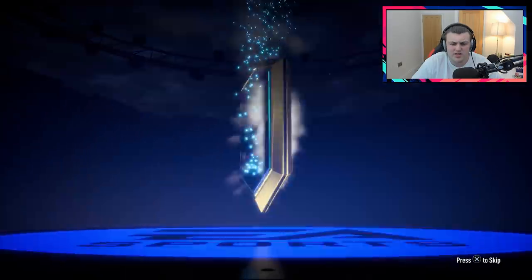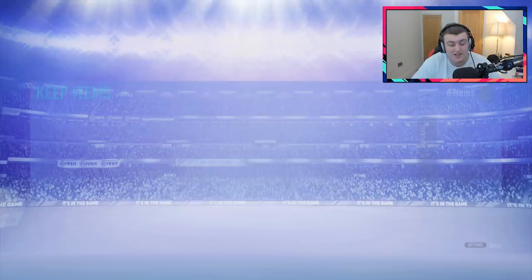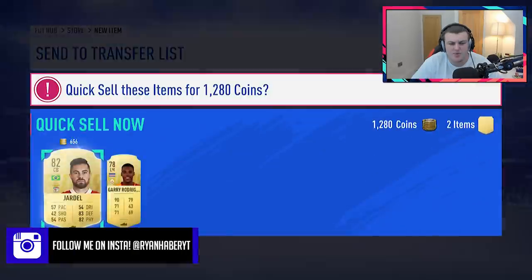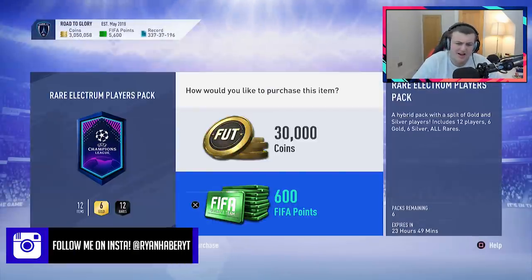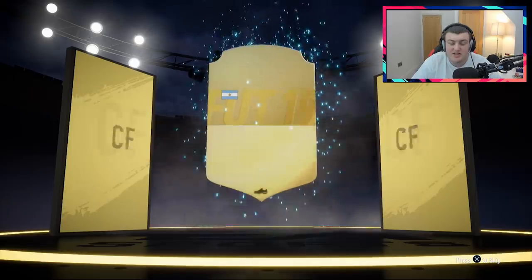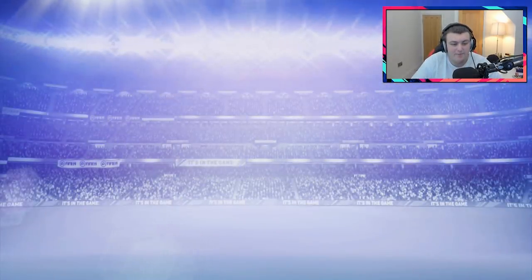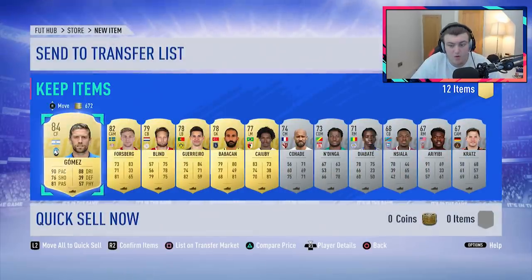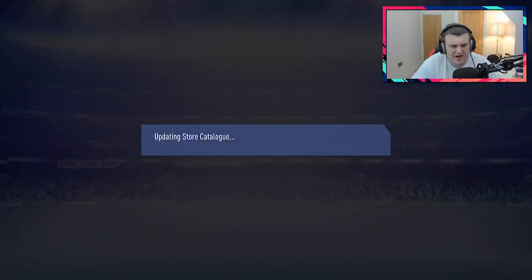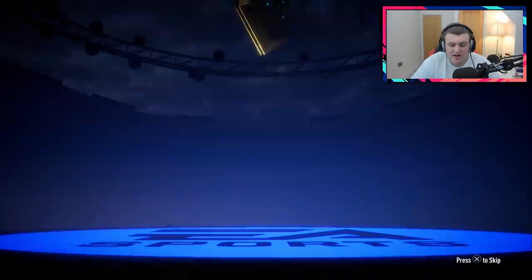Seven of them would be equivalent to 210,000 coins worth of packs. From 210k's worth of packs, you'd expect at least one walkout or ball drop. We get an Argentinian centre-forward — it's going to be Alejandro Gomez. I think Messi's a special card right now so it actually can't be Messi. We also got Diabate, who plays for Leicester now — there was one back in FIFA 13 that everyone used to meme when they got him. I don't know if that was the same guy or not.